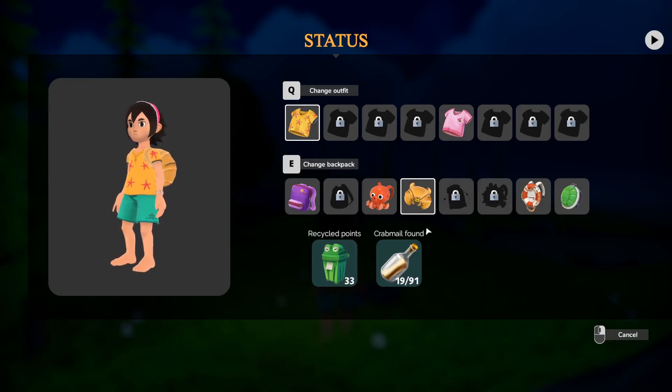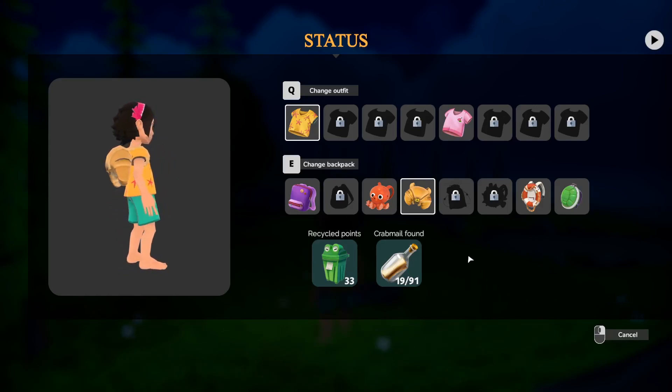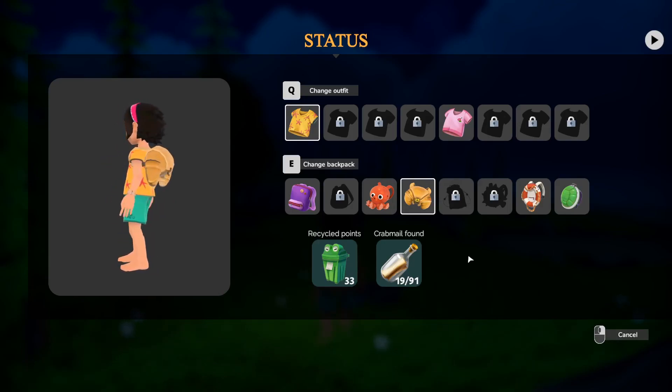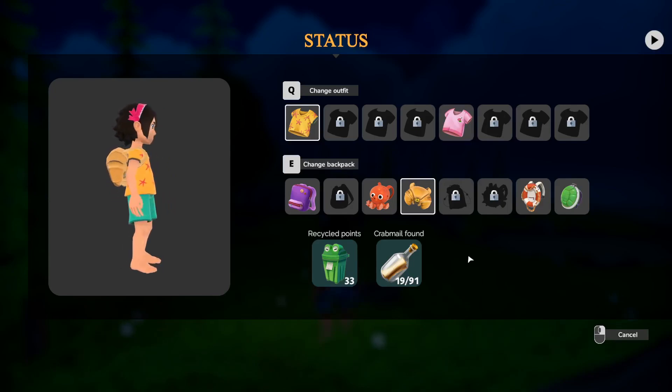I'm currently looking at the different outfits and backpacks I have unlocked in the game. What I found out while I was kind of randomly pressing buttons to try to get my inventory open is something that we'll see in a second here, because I don't want to give it away until I get there.